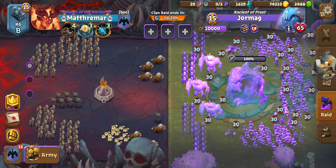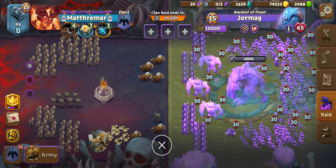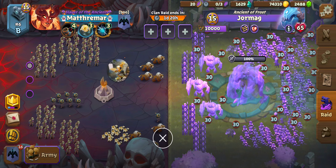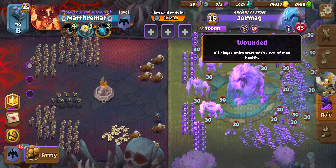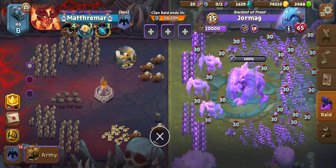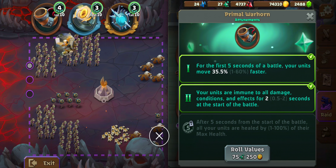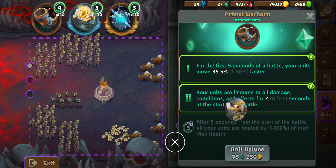I haven't changed a whole lot since the last time I did this. I have switched out the Plaguebearers that used to be right here for these Warhounds, and I've also re-rolled a couple of times on my Primal Warhorn, which is very crucial at this point. You'll notice we've got this Wounded debuff right here — 95% of maximum health. The Primal Warhorn buff, it's the second Ascension here — you can get up to two seconds at rank four. So I rolled until I got that because it's kind of crucial for this setup.